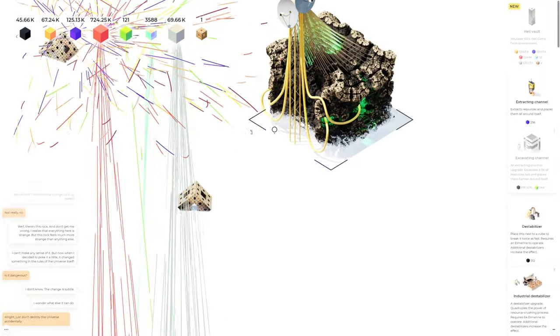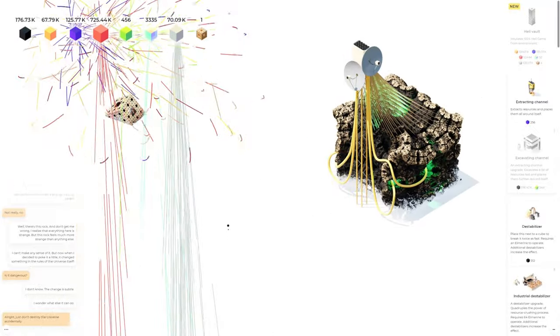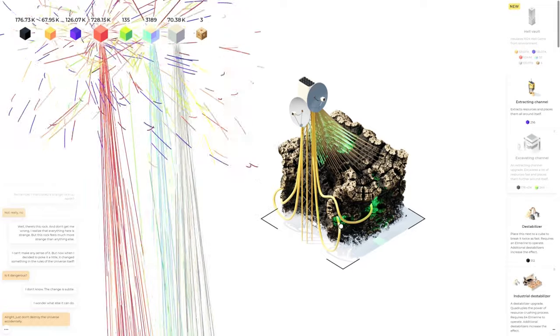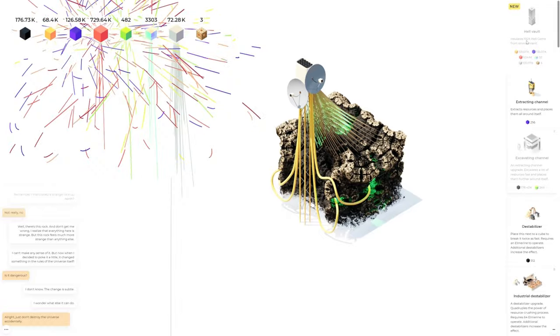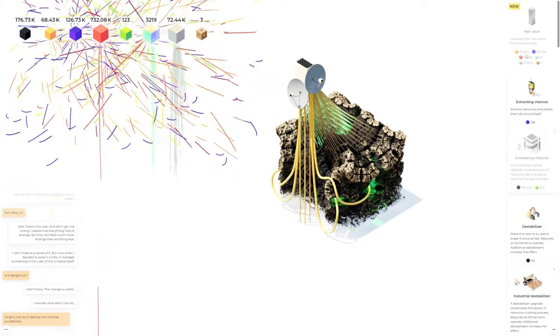This is a long ways up here — there it is. We have two! We got one there and one there. So we have hollow stones now as well. Hell vault insulates 1024 hell gems from environment.